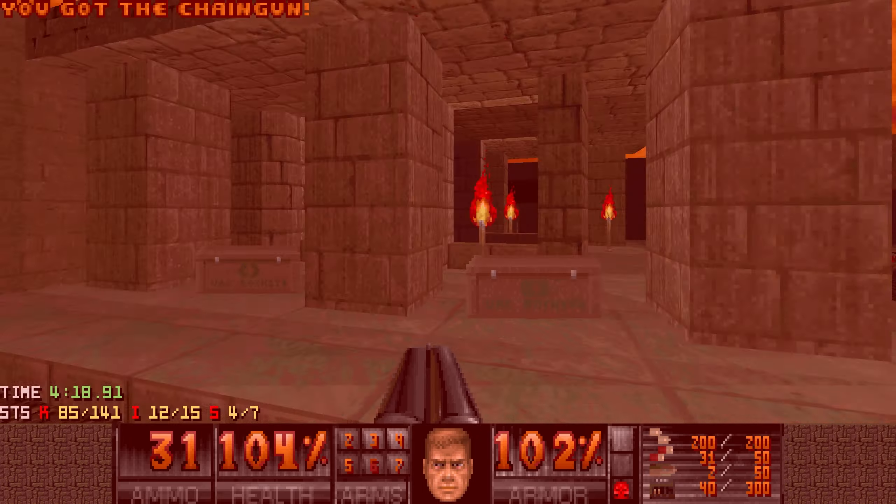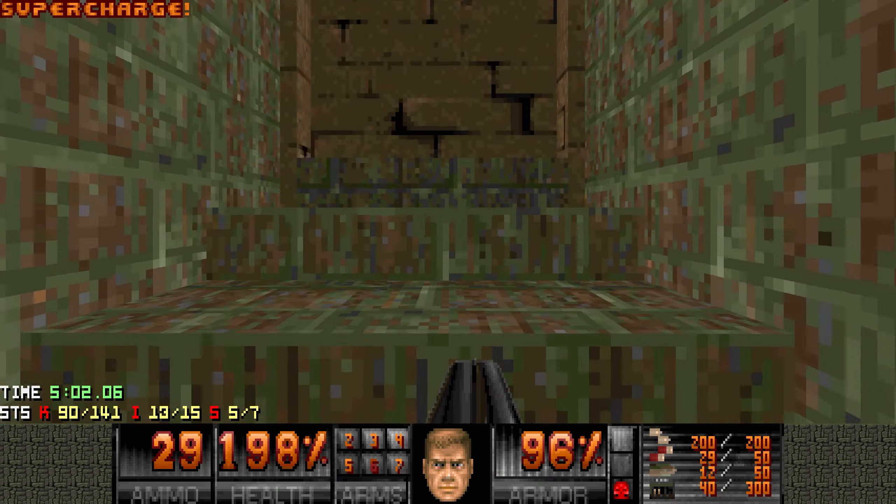Then another secret is right here, and this really reminds me of map one where you had the green torch thing as well. You interact with this, run to this hallway — I was too late. Let's kill the pinkies first then. Try again, go through, kill these lost souls. And careful when you go up the elevator, because there is a Mancubus very nearby — and of course that can be dangerous. But as a reward, you get a soul sphere. So that's five secrets already.